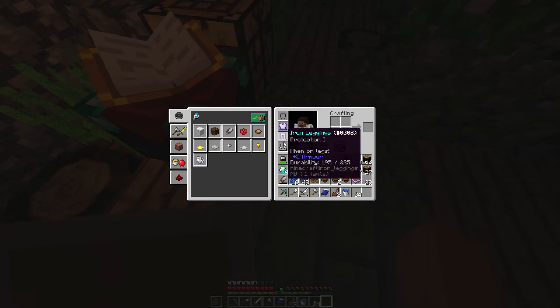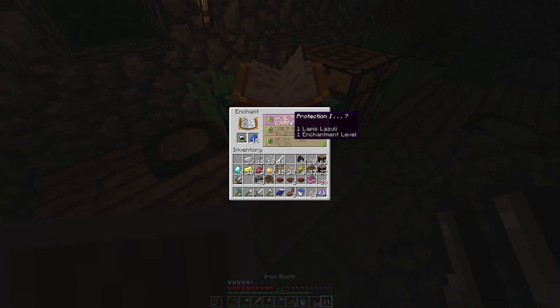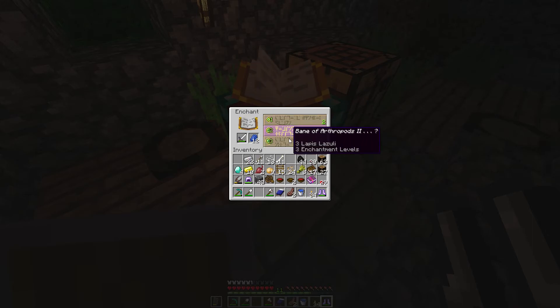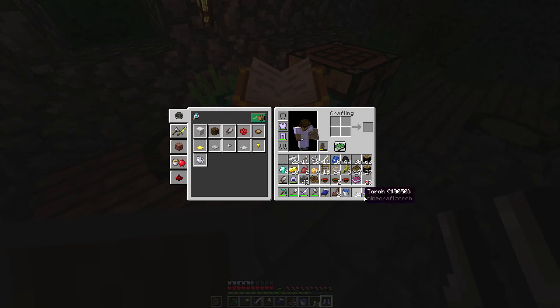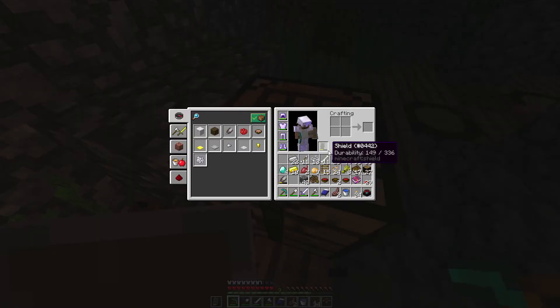Let's just get some decent enchants on these. We've got four diamonds. Let's just save them up for now. Doesn't matter if we get full protection, I'm not that bothered. Aqua - I bet we'll need Aqua later. Let's go for that. Sharpness - should we save that? We'll save it in case we can get a higher efficiency. We could make bookcases, actually.